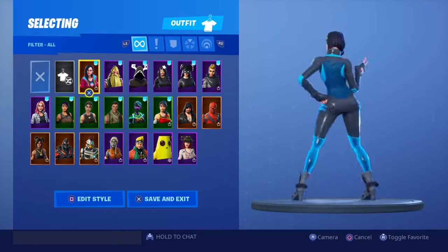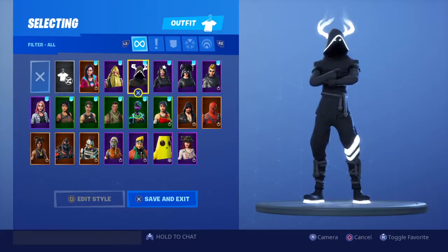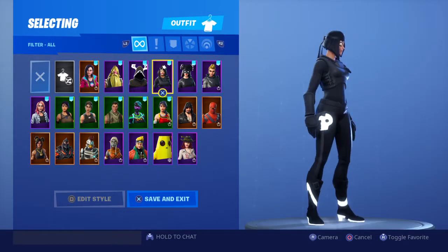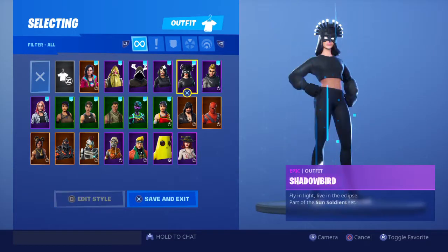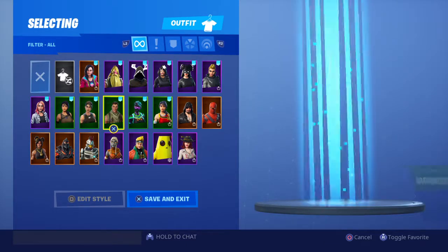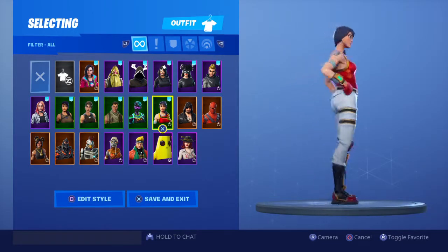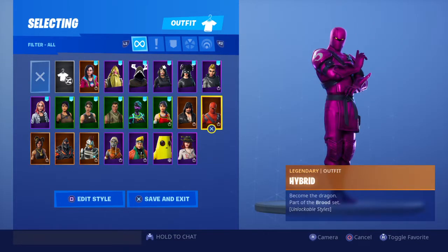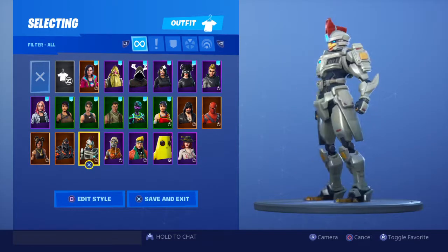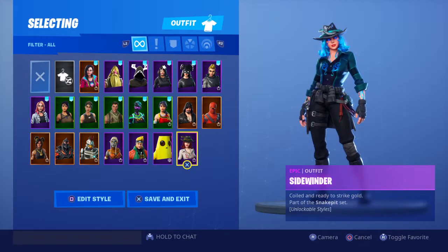First off we got Rox — it's one of my favorite skins — Bunker Jonesy, Perfect Shadow, Shadow Scully, Shadow Bird, Vega, starter pack skin, Wilder, Assault Trooper, Commando, High Rise Assault Trooper, Night Lights, Scarlet Defender, Black Heart, Hybrid, Lux, Ruin, Sentinel, Ember, Master Key, Pili, and Sidewinder.